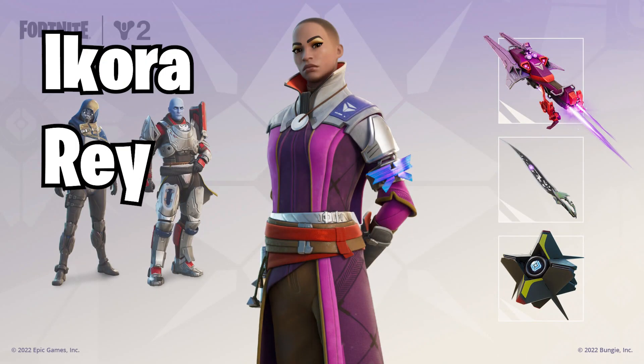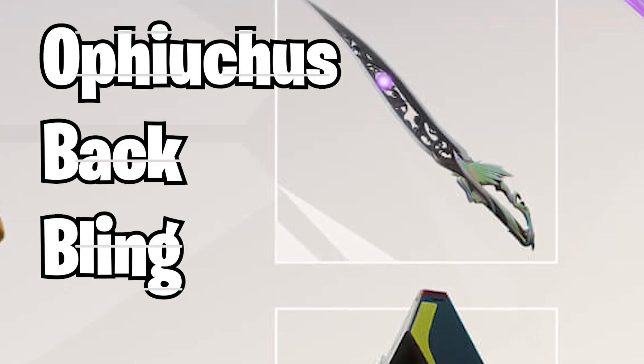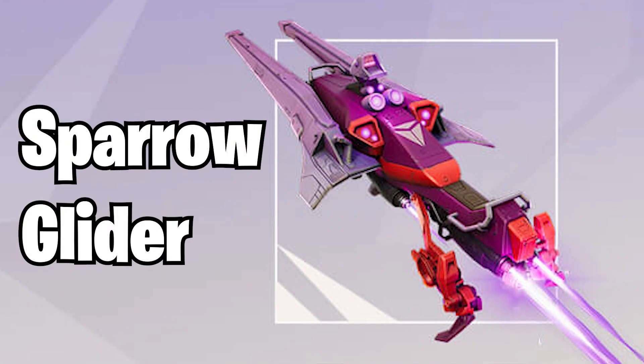Next up, we've got Ikora Rey — I know I butchered that pronunciation. She will also be in the item store tonight with three special items. Her back bling is similar to Commander Zavala's but a different color of the ghost, which looks pretty cool. Alongside that, she has a separate pickaxe — the Black Talon pickaxe — which might look better than the sword, solely because we have so many swords already in Fortnite. We're also getting a Sparrow Glider for her, the same design but in its own color. I'm honestly kind of liking the purple and orange aesthetic — it looks fresh.